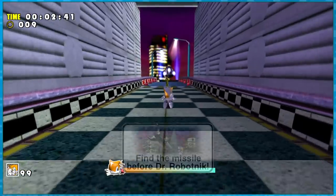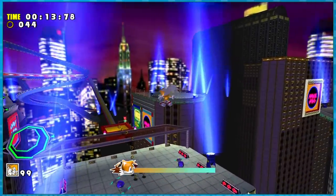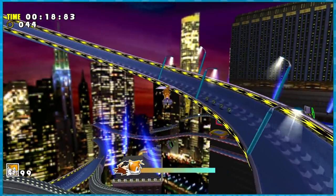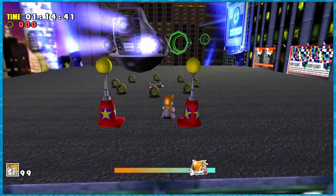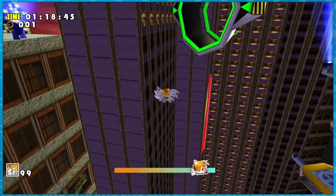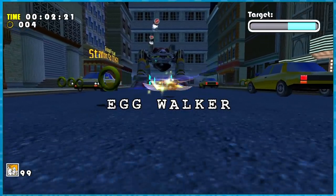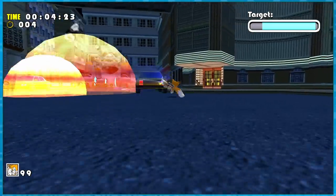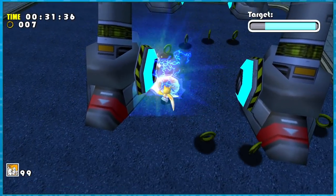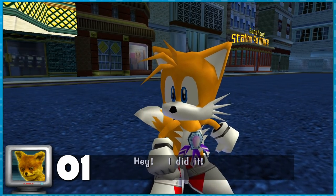Tails' last action stage, Speed Highway, requires no jumps and it's borderline fun. Near the end, I started getting some mixed messages from Eggman, which is weird. Right after, we have a unique boss fight against Eggman's Egg Walker. Jumping would allow us to avoid taking damage and make this fight easier, but you could just tank the hits and spin to win. All in all, it's just one single jump for Tails' story.